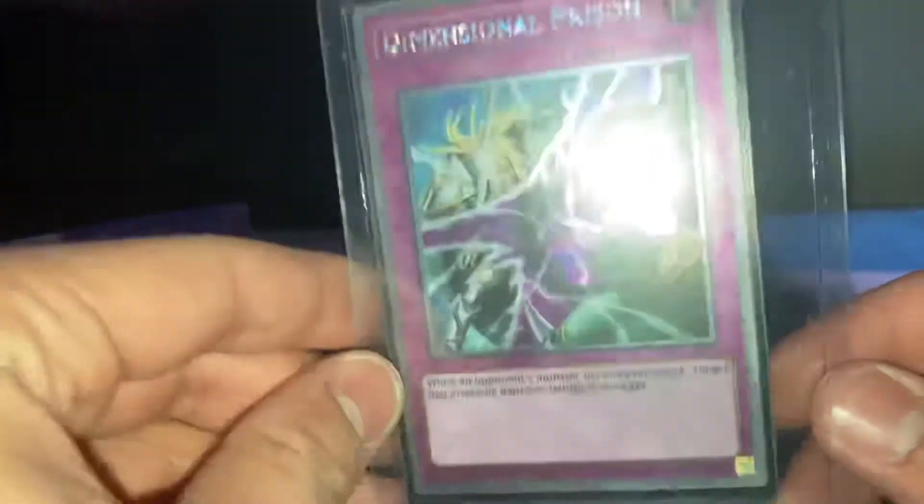A Dimensional Prison — so these are the platinum rarities. If you don't know what they're from, they're from the Noble Knights box set. I remember I wanted one so badly when I was a kid. It came out like in 2013 or 2014. There should be another one of these somewhere in these packages. That's a 2D Prison platinum rare — that's what it's called. It reminds me of like the little things you get from the machines with quarters.